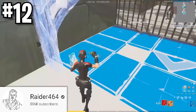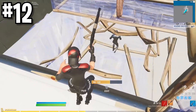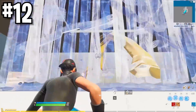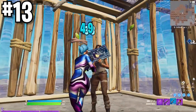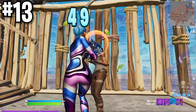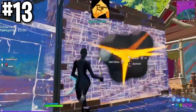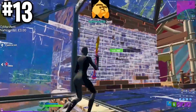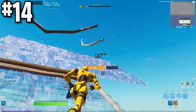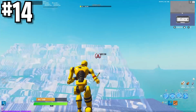Shout out to Raider464 for these insane edit and piece control maps. This is what me and a lot of pros use to really hone in on our own mechanics. You can get a lot of solid practice in that transfers over to real games almost instantly — just run through the edit course like it's a real person. Get used to having your shotgun out more than usual in box fights. I always see pros shooting at the walls with their shotties, then taking out their pickaxe to go for a quick wall replace, or even using the shotty as a battering ram to break through a weak wall. This is good practice because your shotgun's always out — if you ever have an enemy on the run, you can quickly shoot through the wall instead of taking out your pickaxe.